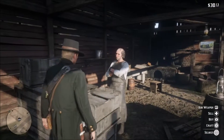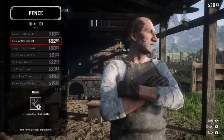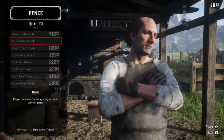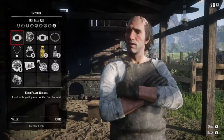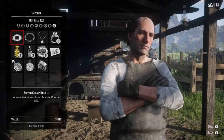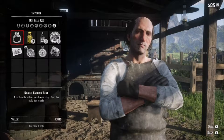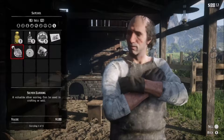Now that I've got this legendary buck pelt and sold it, I can go to this fence, go to crafting, and craft the legendary buck trinket. By doing that, it will ensure that all of my future pelts from shooting animals will be in better condition and worth more money, because in order to do crafting upgrades at camp you often need perfect skins, and this buck trinket will help ensure all my skins are in way better condition when I hunt.